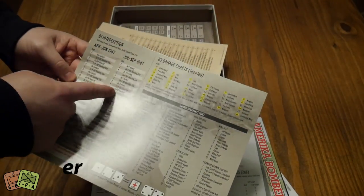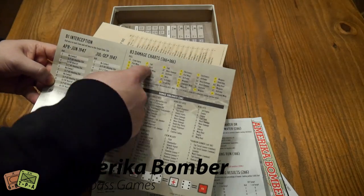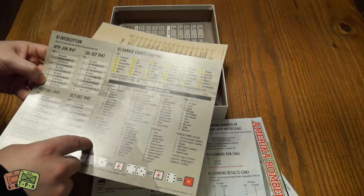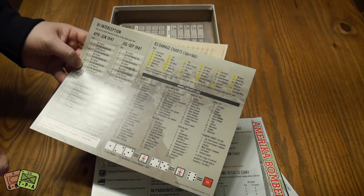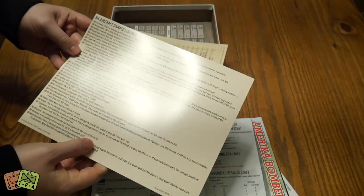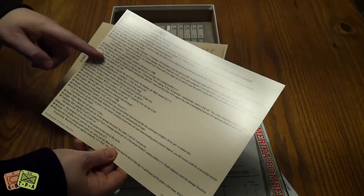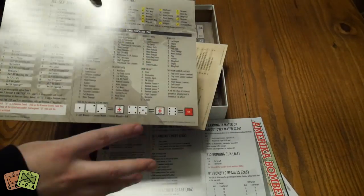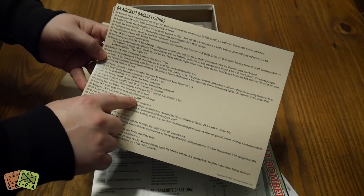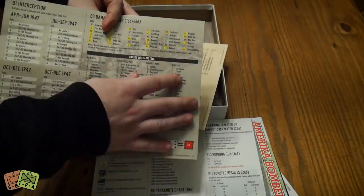We have B-1 interception charts showing what you're going to be intercepted by. You roll 2d6 for damage, and these are the damage results with subcharts — so if you take a hit in your electronics, you roll on the electronics chart to see what gets damaged. There are also aircraft damage listings that tell you the effect of specific casualties, like if your navigator gets killed, your bomb run receives a plus one DRM, which is bad.